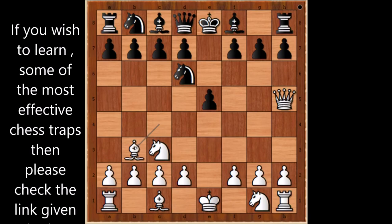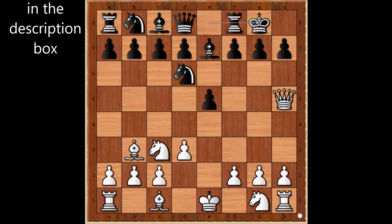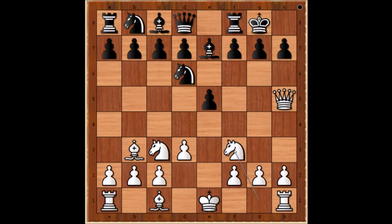Bishop to e7. Then d3, making way for the dark-square bishop to come into the game. Black castled kingside and thought that his king was very safe. Knight to f3, bringing more attackers.